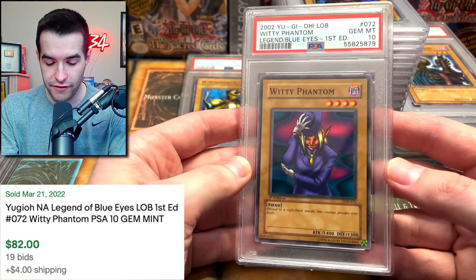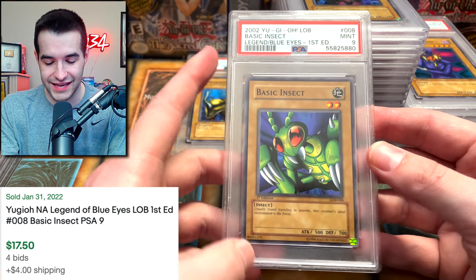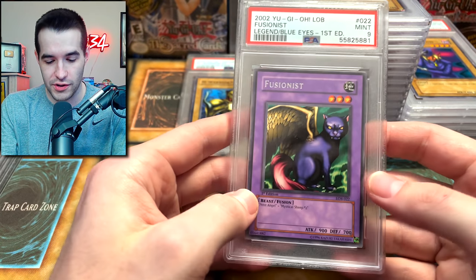Witty Phantom PSA 10 — we will take that! We have Basic Insect, got a 9. A Weevil would not be happy with this.